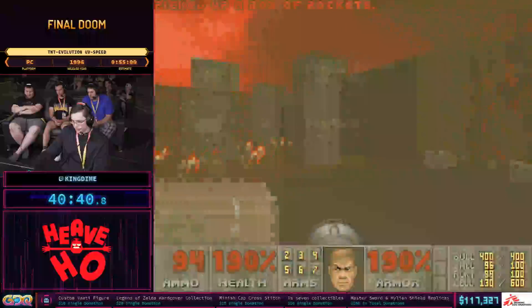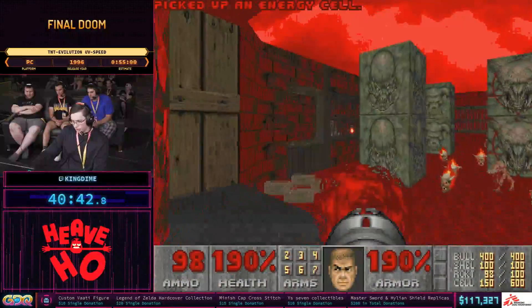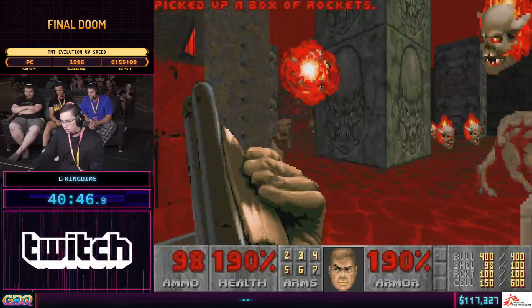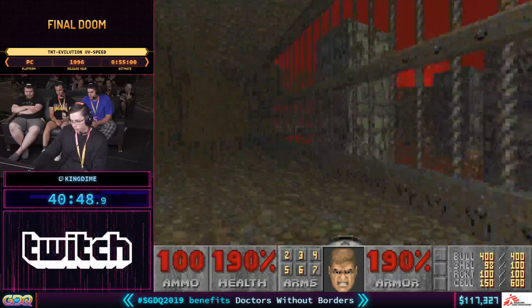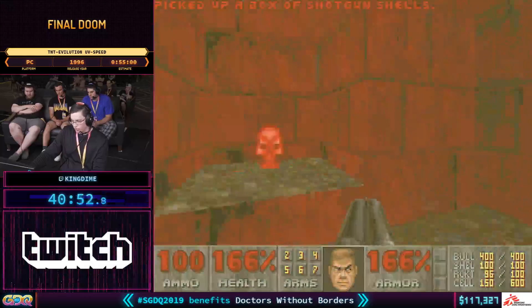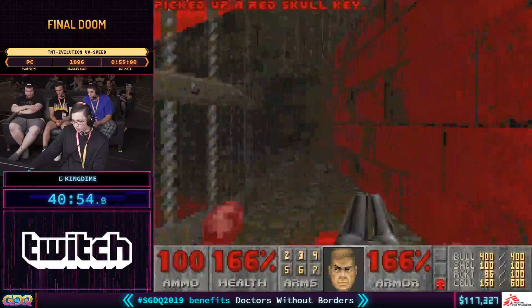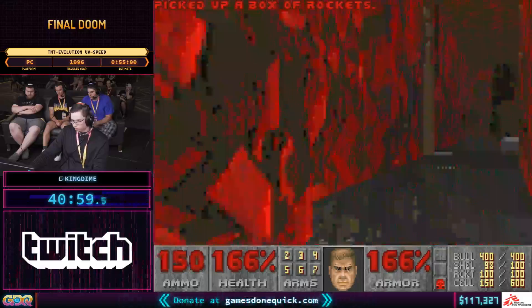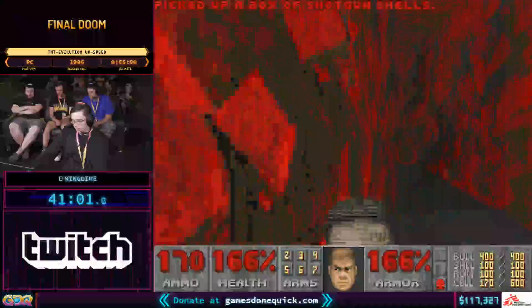We're taking a look at this map area — it's got three different separate quadrants where we're going to pick up keys. Each one is like an homage to the original Doom. This one kind of looks like episode three from Ultimate Doom, and then we're moving on to the second one with a design that imitates Courtyard in Doom 2.